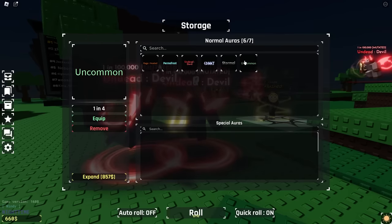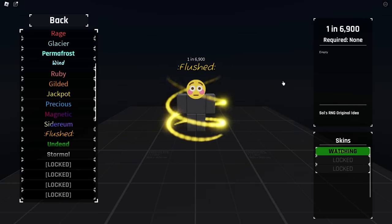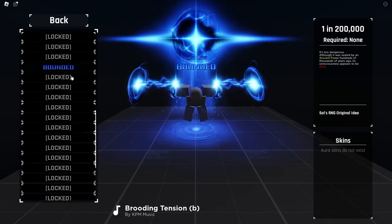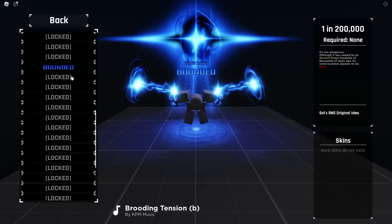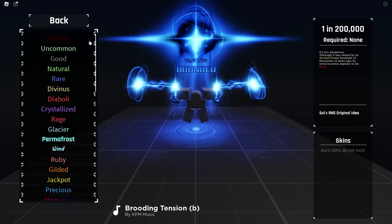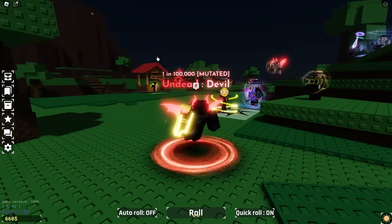He's got an uncommon in here — one in four — interesting. If we look at his collection you can see he's got a lot of stuff. Oh my gosh — he has gotten Flushed but not the mutated version. He's gotten Bounded! Wait — if he's gotten Bounded but doesn't have it in his storage, that can only mean he accidentally replaced it. This guy got a Bounded at 5,000 rolls — are you kidding me? That is insane.